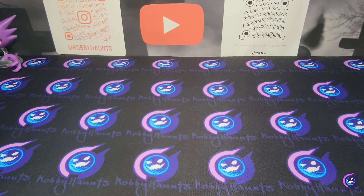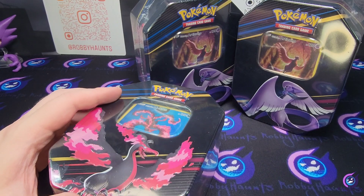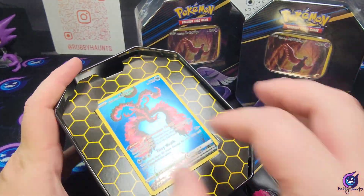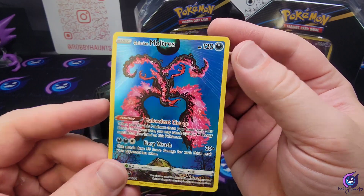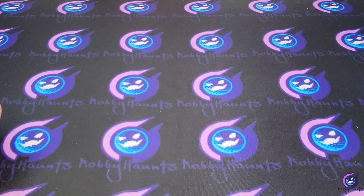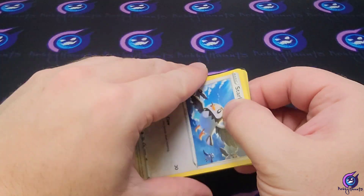Welcome back! We got some Crown Zenith tins today — the Galarian Bird tins. They're still kind of findable, getting closer to $20 though. They are the smaller tins, not the five-pack tins. These are four-pack tins. I think I got these for like $18, so for Crown Zenith that's not too bad nowadays.